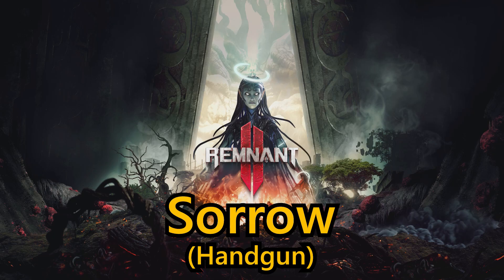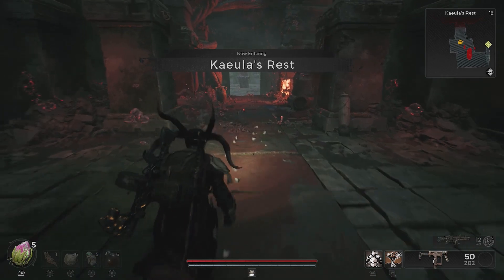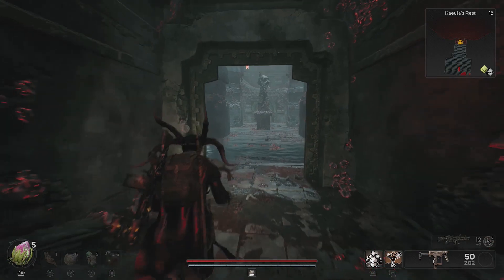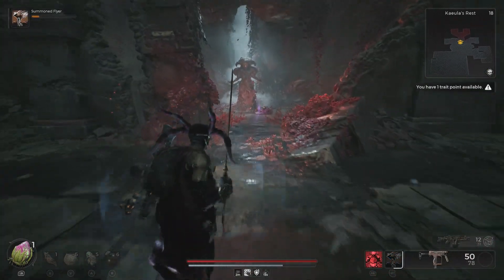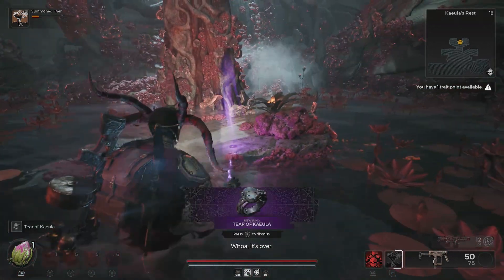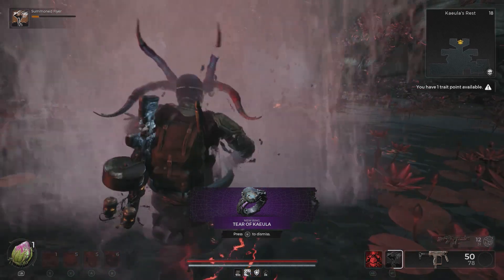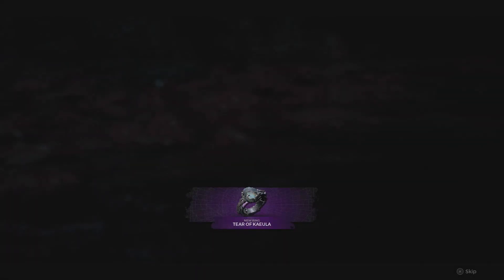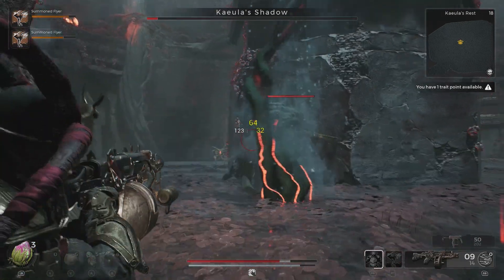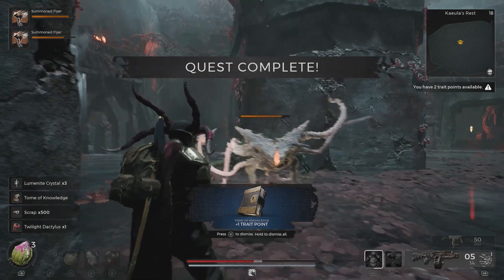Next up, we're going to have a look at the Sorrow Handgun. Before you can obtain it, you firstly need to go through Kaula's Rest and grab the Tear of Kaula Ring, which will then initiate the Kaula Shadow Boss Fight. Once you've done that, go back out to the Forbidden Grove where you should be able to find Majora, who will be in a very large purple-blue tree. Once you've found her, run through the initial dialogue, which will unlock the Equal Measures Trivial Achievement. Then speak to her again — she will ask if you have something in your possession. Offer to give her the Tear of Kaula Ring and she will give you the Sorrow Handgun.